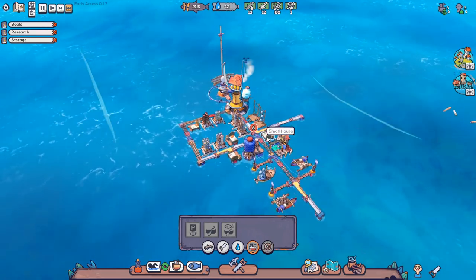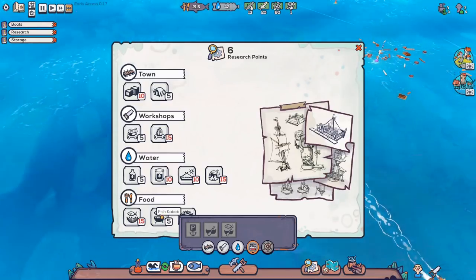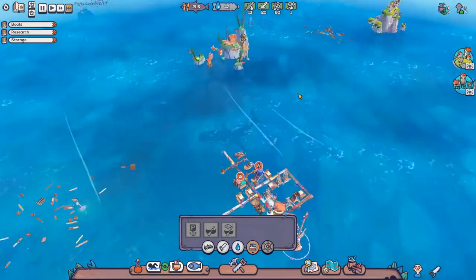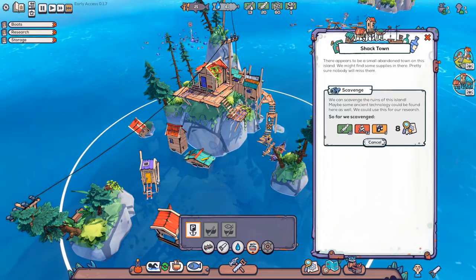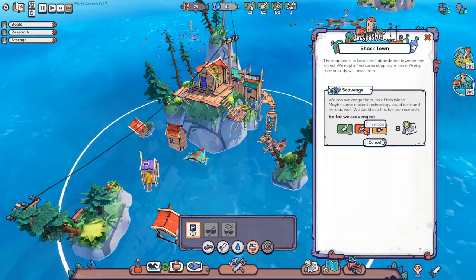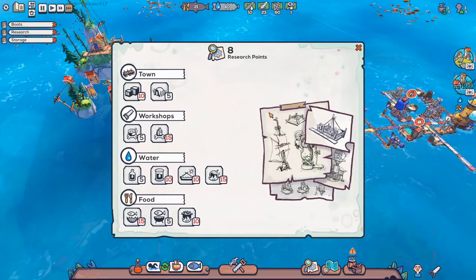Currently dried fish only feeds you for half, and that's actually putting me in a bad spot. So do we do this and hurt our wood supply even more? I don't even know how we're getting science — maybe it was investigating the abandoned town. Just checking out the shack town. I think this also gets me research because we've scavenged food and a fair bit of wood. That's how we get extra stuff. So I'm going to go for the solar still if I can get it.